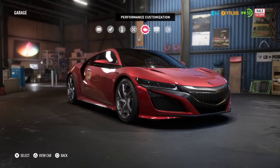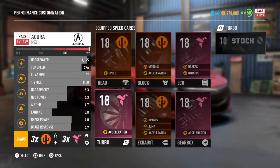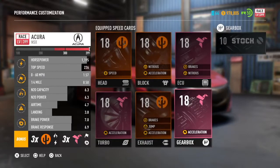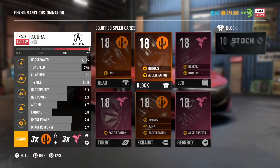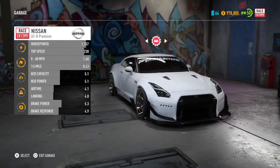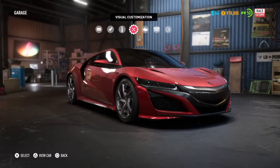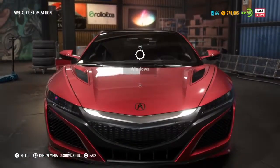Alright guys, we're back in the garage — level 399, maxed out. We got the Chidori and Outlaw combo on here. Look at this: the NSX has over 1000 horsepower, top speed 226, zero to 60 in 1.57 seconds. I think that's the quickest thing we have right now in our garage. It beats the GTR — the GTR had been our fastest zero to 60 car, but now the NSX is on top. That's crazy.